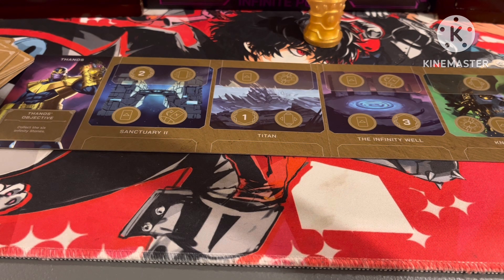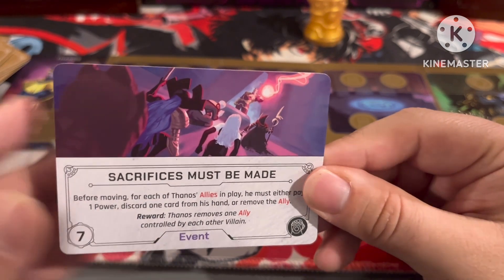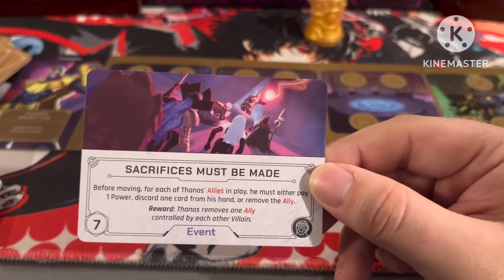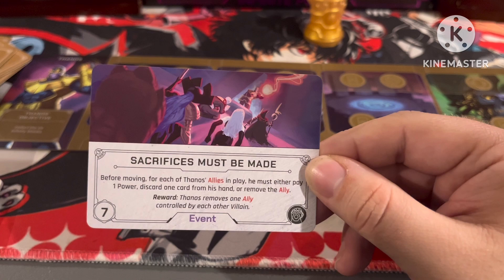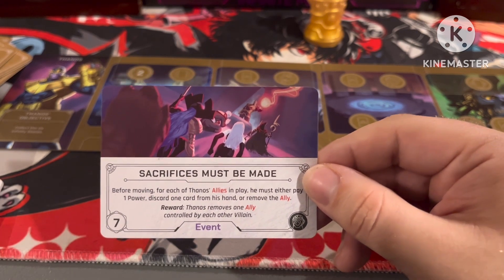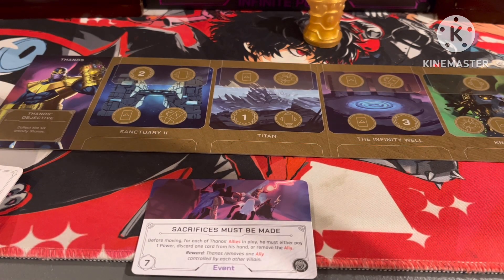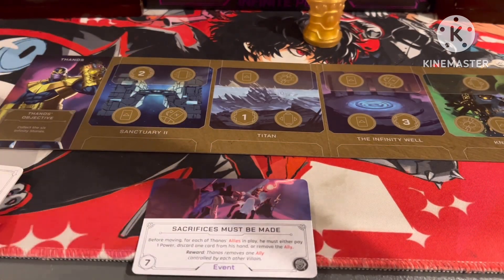First we've got Thanos' main event that only affects him: Sacrifices Must Be Made, with a great image of his five emissaries gathering around him at the gate. Before moving, for each of Thanos' allies in play you must either pay one power, discard a card from his hand, or remove the ally. This card really screws you over the longer it's active, and Thanos has a max of seven allies. The one closest in strength is Black Dwarf, but he cannot be played or relocated to events, making this event a bit trickier.